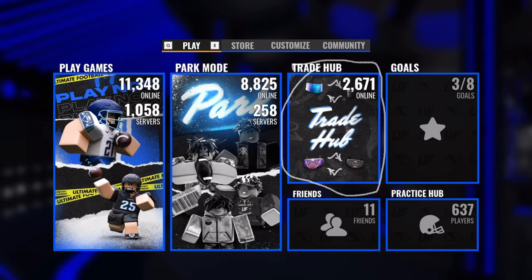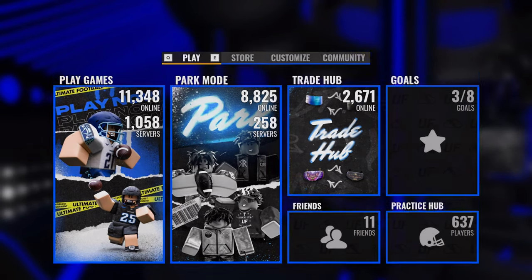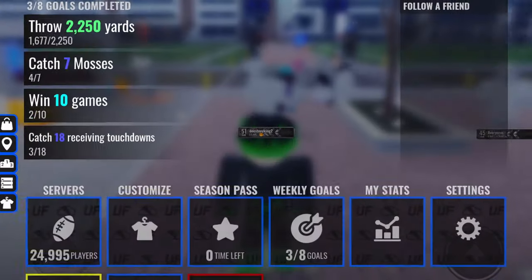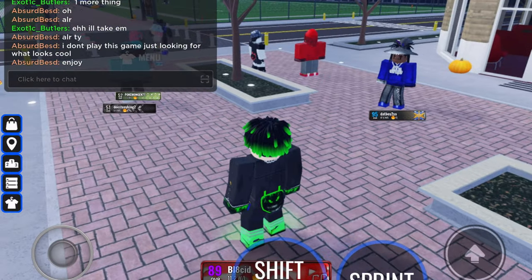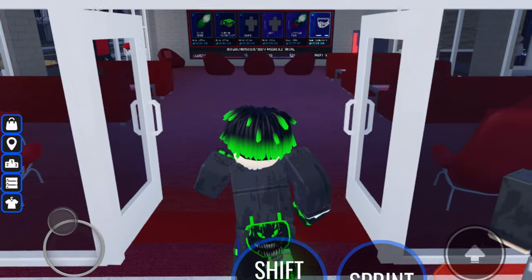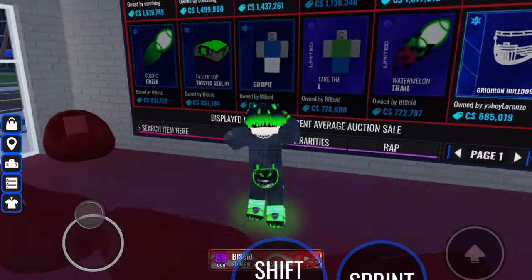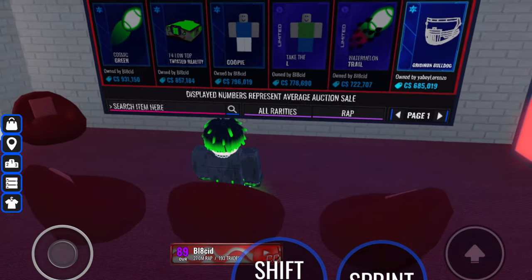Next I'll go over the Trade Hub. This spawn is located near the center of the main menu and is exclusively for trading and buying items. When you first join the Trade Hub you'll spawn in a small village with 6 buildings, all with special purposes. The Trade Hub building is where everyone hangs out — you can view who's in your server, who has which item, and most importantly trade with other people.